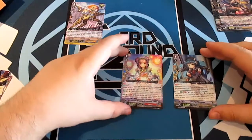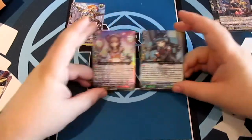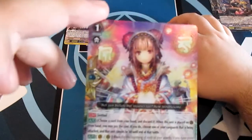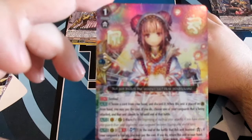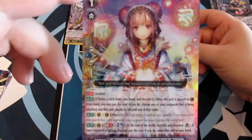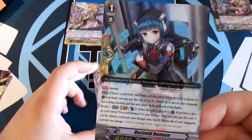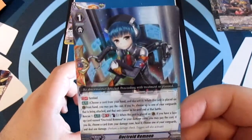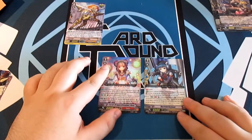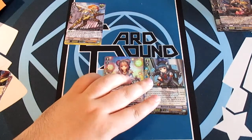Next, two perfect guards: one for Kagero and one for Angel Feather, both are Sentinels. The Kagero perfect guard features the Blaze keyword — at the beginning of each of your attacks, if you have more rearguards than your opponent, your vanguard becomes Blazing until end of turn. Generation Break 1, Soul Blast 1: at the end of the battle that this unit boosted, if your vanguard is Blazing, you may pay the cost and return this unit to your hand.